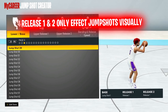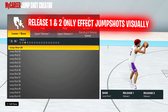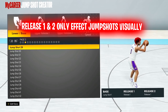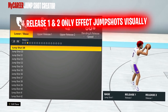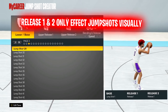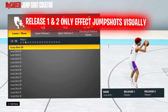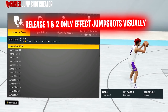For example, if base 29 is a good jump shot, and I'm really good with timing Dwayne Wade, then I'll put base 29 as my base and Dwayne Wade as Release 1 and 2. That way it's going to have a similar timing to Dwayne Wade, but it's also going to have the effects that base 29 has — the green window, the white percentage, the speed. The releases literally affect nothing but how it looks. They don't affect speed, green window, or white percentage.